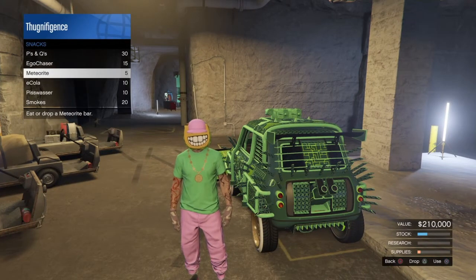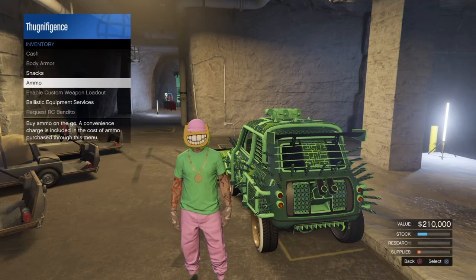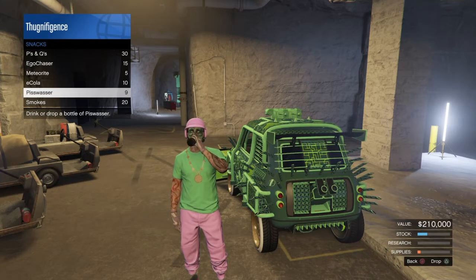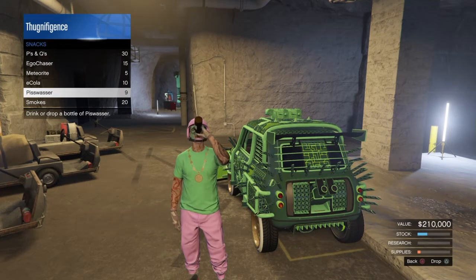For the beer method: open up your interaction menu, go down to Snacks, go to Piss Wiser, and press X twice then hold it down to chug the beer. Note: your character can't drink if he has a mask on, so make sure there's no mask. Go down to beer, hit X twice and hold it down to chug. As soon as he drops the beer, hold X again to chug faster and get through it quicker.